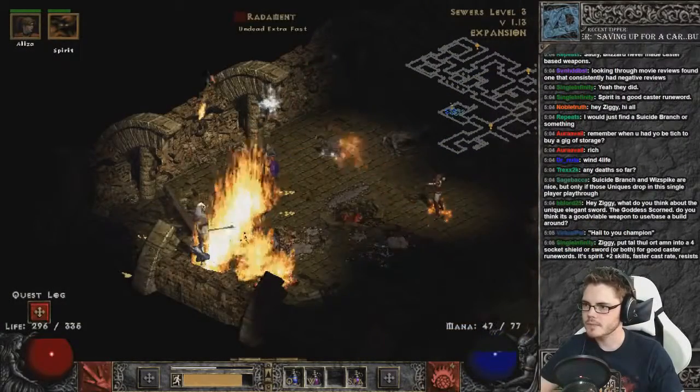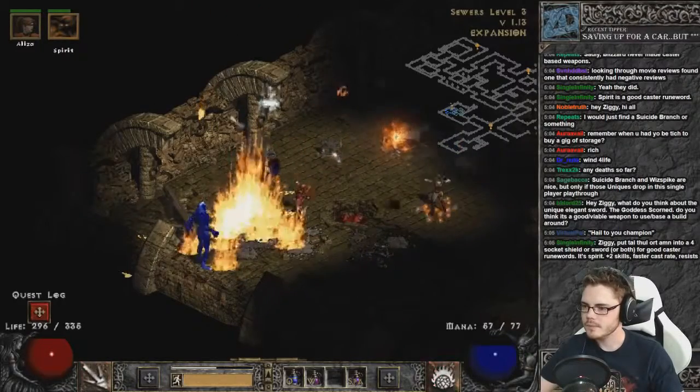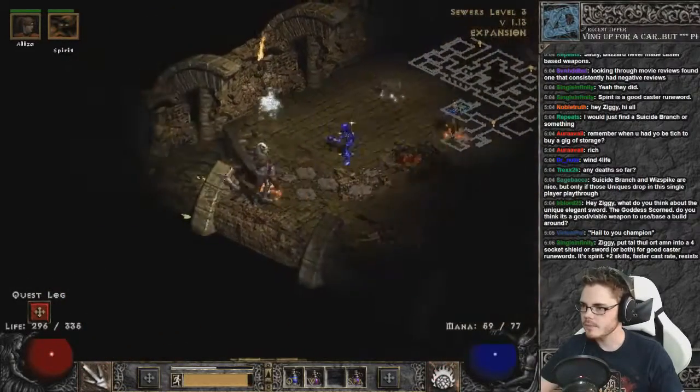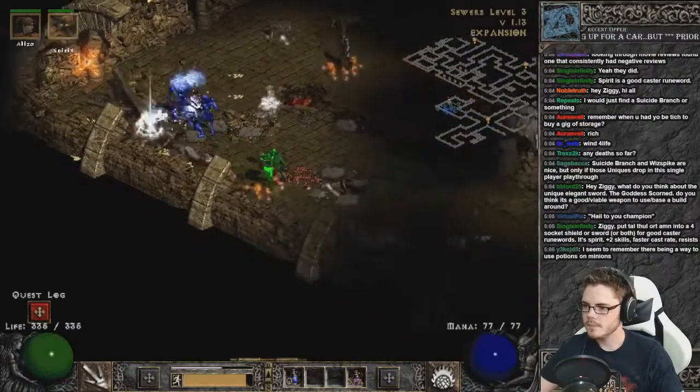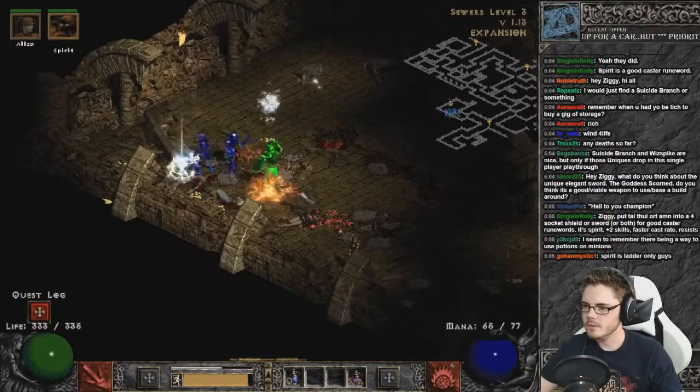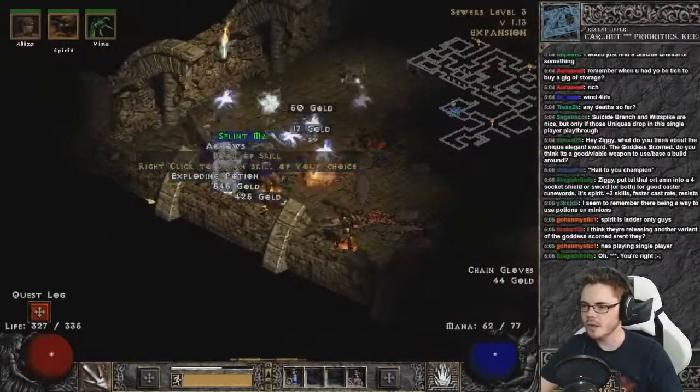Go back to the Molten Boulders. Oh, that seems better — you line it up correctly. Radiman, you're pretty tanky, bro. There we go. No — Vine Creeper! The Booker's skill.